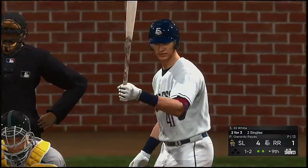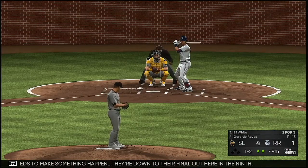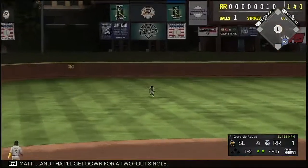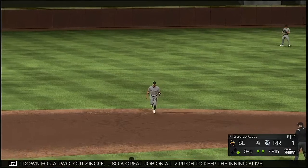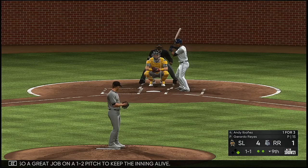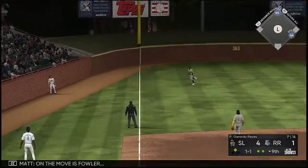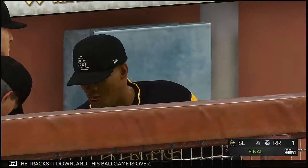Next to hit is Eli White — he needs to make something happen; they're down to their final out. Line to left — that'll get down for a two-out single. Great job on a one-and-two pitch to keep the inning alive. Now batting third baseman Andy Avanias. Lifted down the line in left — Fowler on the move, tracks it down, and this ball game is over.